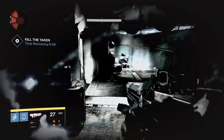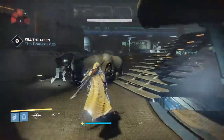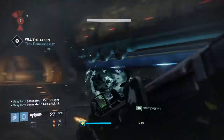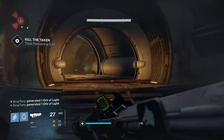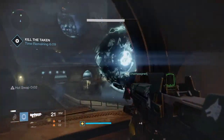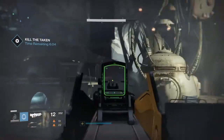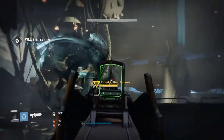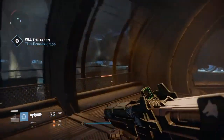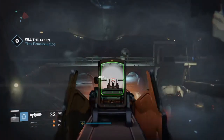After all the blights are down, you can pop your super to take out the adds quickly. After adds are down, damage the boss again. Keep your eye peeled for new blights appearing — usually they will appear in pairs. When you see one, make sure to make a callout to your teammates.